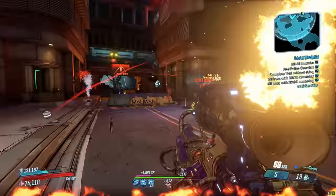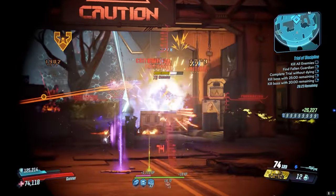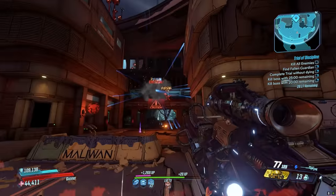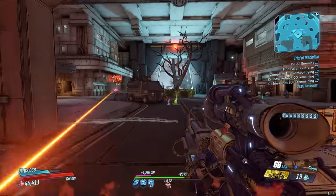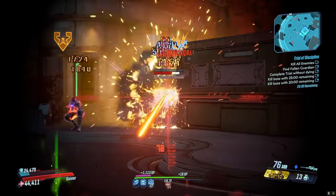At launch, the Laiuta was absolutely ridiculous for damage because it had a bug that gave it an extra bullet with each shot, but the mag size was always problematic for most Vault Hunters. Since then, Gearbox has actually buffed this thing 3 times, dramatically increasing the weapon damage, reload speed, and even increasing the mag size by 150%. This version of the Laiuta is quite a bit stronger than the Borderlands 2 version now, especially since you can get it in every element.